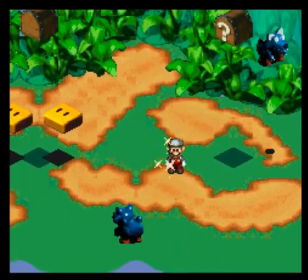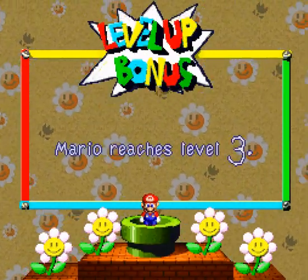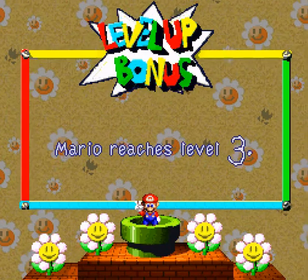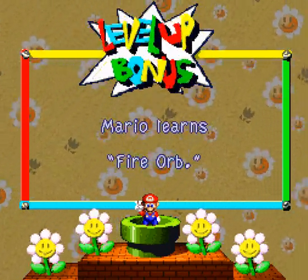Just gonna keep killing a few of these. Oh, there's a second level up. Awesome. And Mario reaches level three. A couple stats, and we learn Fire Orb.